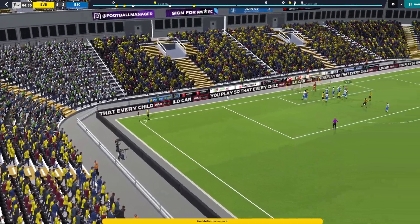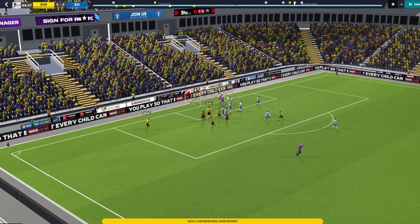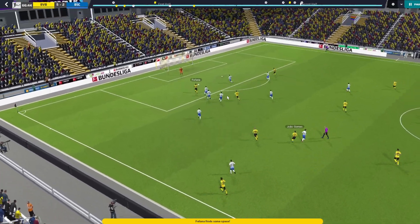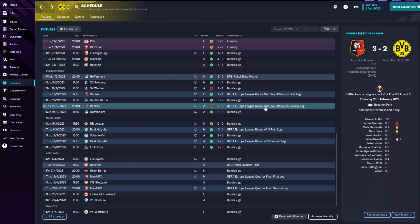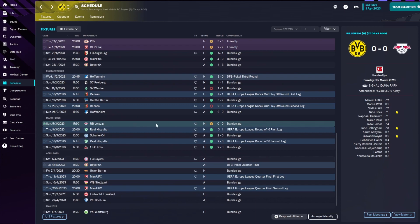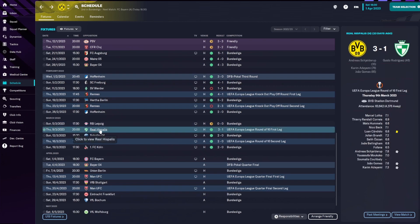Four minutes later it was 4-2 through Schulz after a great cross from Marco Reus, and just two minutes later Fofana got his double — spectacular 5-2 win. We then lost the second leg against Rennes 3-2, Julian Brandt with a brace, but we got through. A 2-0 victory away at Hoffenheim with Fofana and Giovanni Reina, then a disappointing nil-nil draw against Leipzig — I thought our Bundesliga dreams were shattered, but Bayern also dropped two points so we're still one point behind them. In the Europa League round of 16 we were drawn against Betis Sevilla.